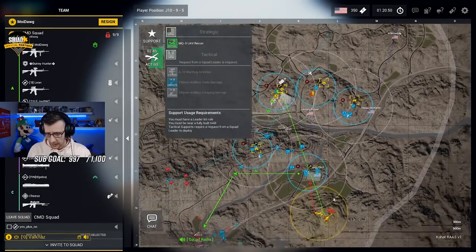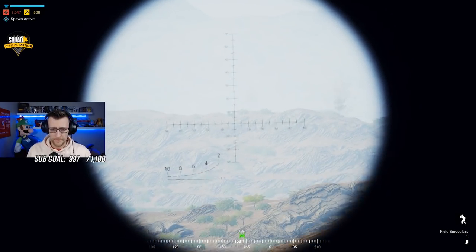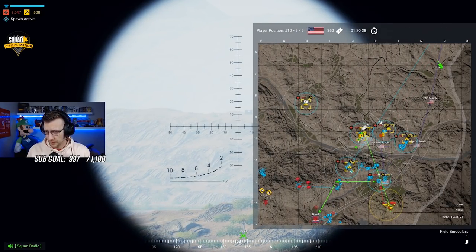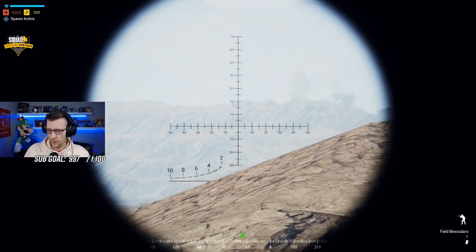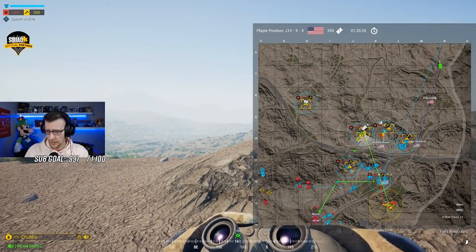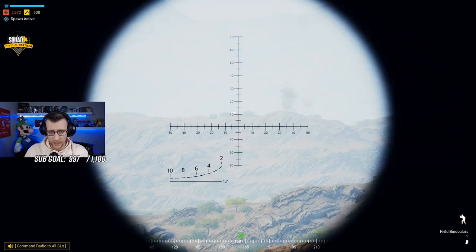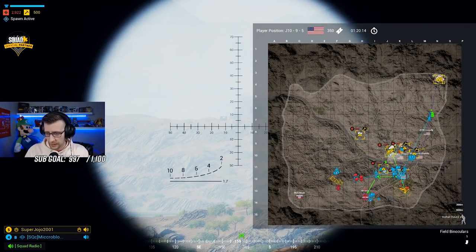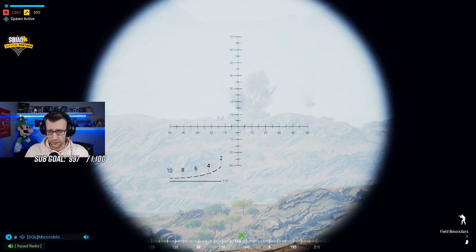Mortars you guys are still short — you need to add about 200 meters. You're hitting that lip. Artillery is going to be coming in here soon. Artillery is coming in on the southern hill — should help you out seven. Ranging shots for the artillery coming in. After the artillery barrage I'll hop back in the UAV and call out mortars for the radio.